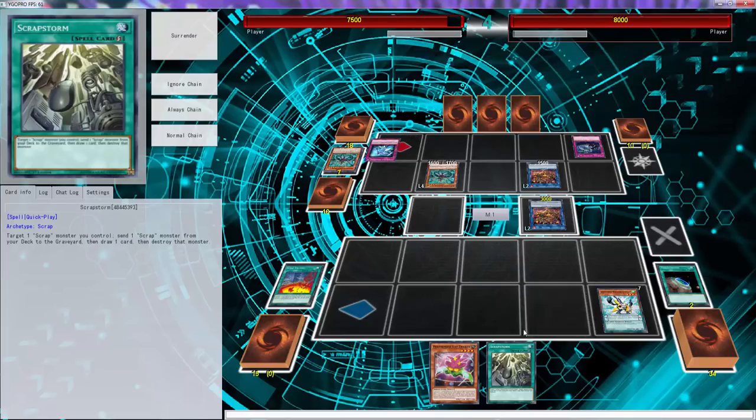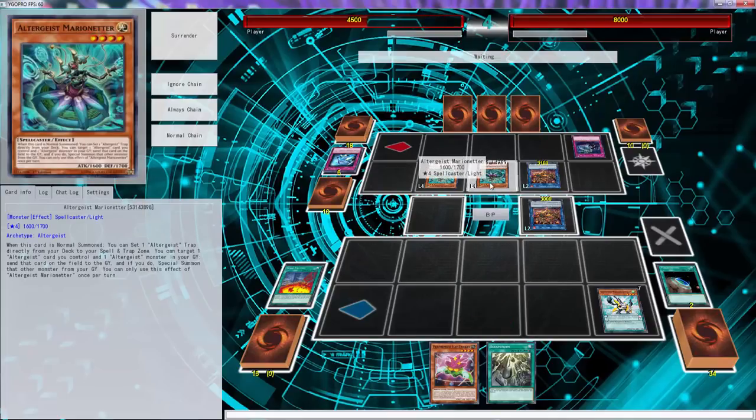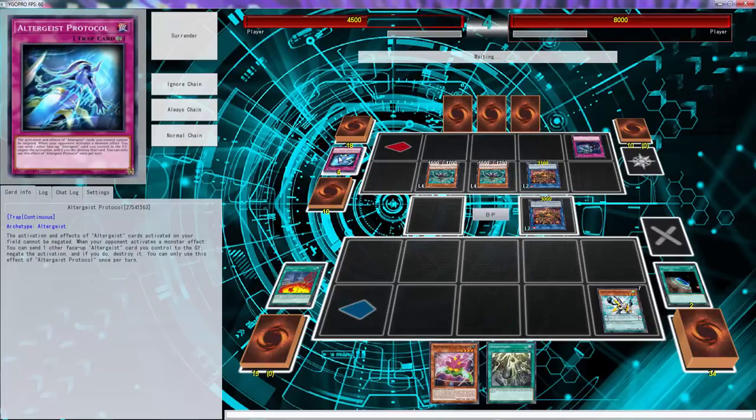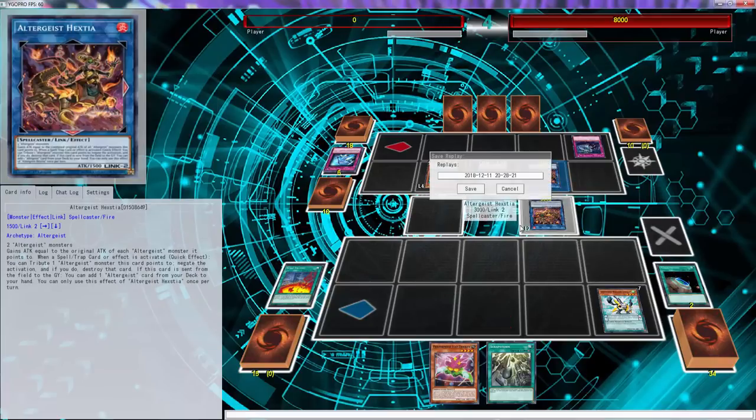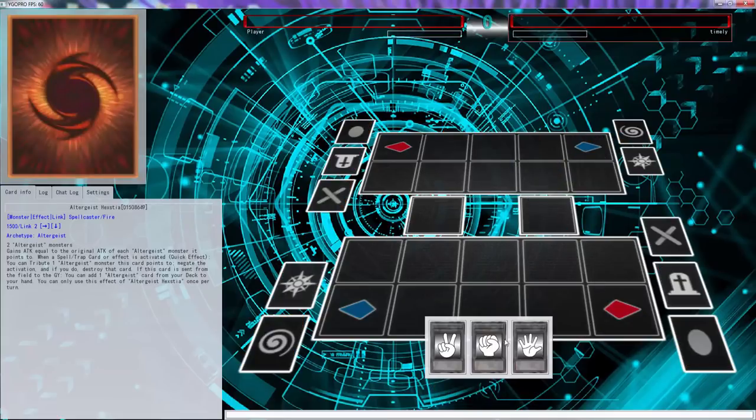Oh, is he killing me? He's killing me. That's 6,000. I guess that seems bad — he didn't even activate Marionette or anything. There was no reason not to do your shit, it can't get negated. It's not like there's a card that says when you activate a monster effect destroy all your opponent's cards and burn them for 8,000, right? I hate Altergeist. And that was a bad Altergeist play. I don't care what you guys say.